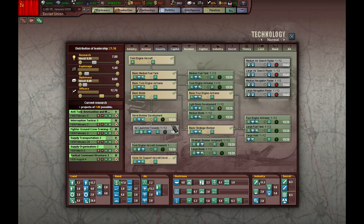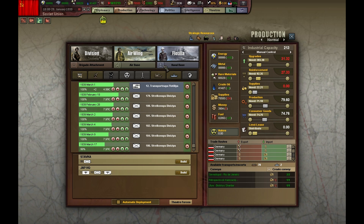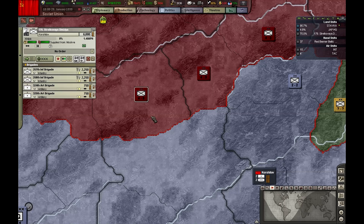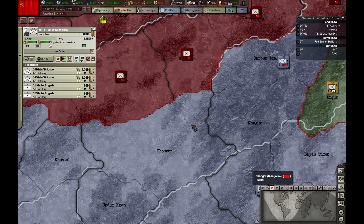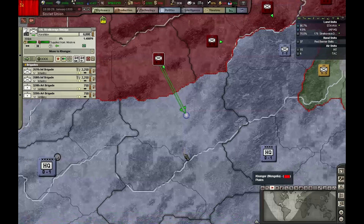I can now research Naval Bomber but I won't do it, not now. We have one more division to go to the Japanese border. Let me see the terrain — plains, not good. So it's going to seek the protection of the river. These are mountains, almost as good as a river. You go there, you go there, you go there.